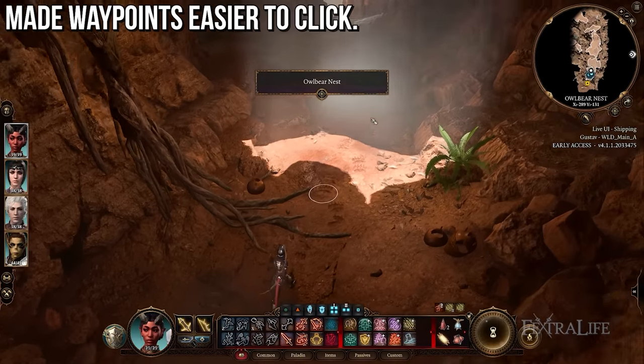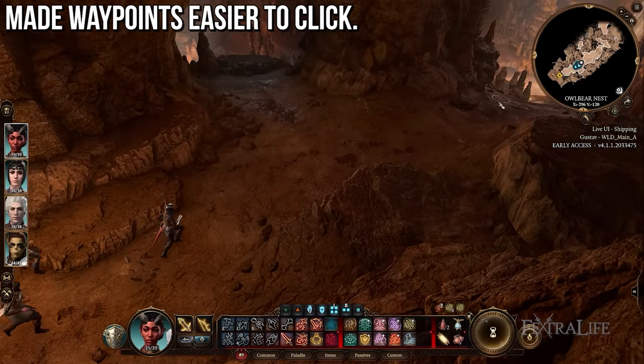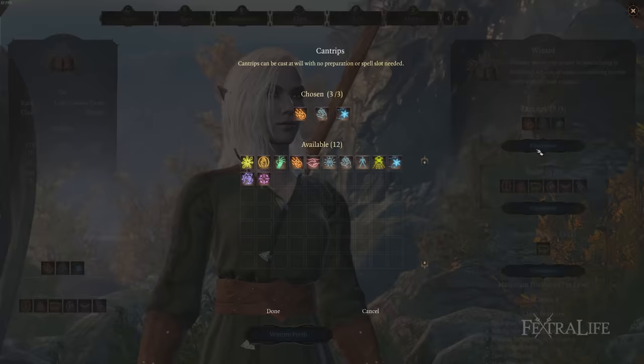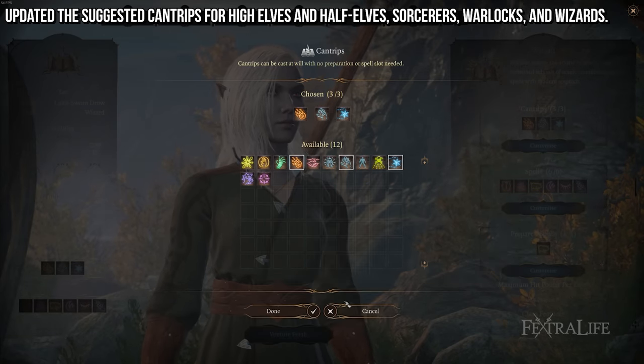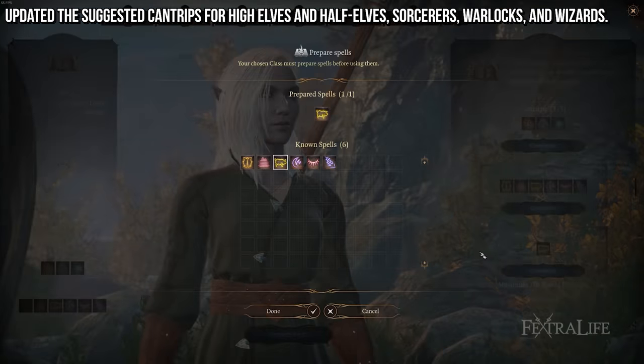A couple of gameplay tweaks: first, waypoints are easier to click, which is a nice quality-of-life improvement. They've also updated the suggested cantrips for high elves and half-elf sorcerers, warlocks, and wizards — though it's not entirely clear why that change was made.